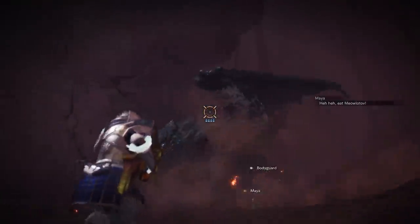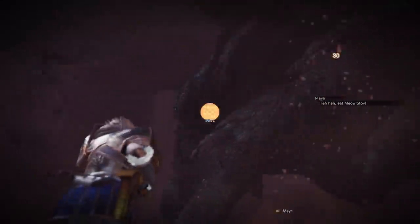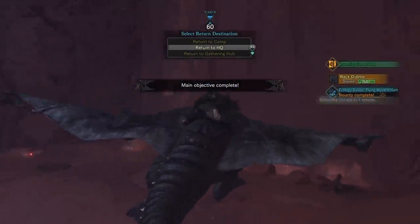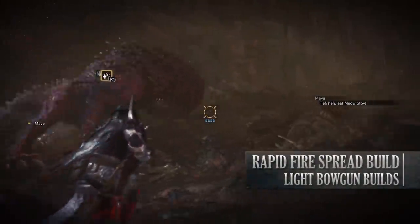Unfortunately a lot of this gear is reliant on Kulve Taroth stuff; however, a similar build can be recreated if you swap out the Kirin Long Arms Gamma and the Emperor's Core Beta, so long as you replace it with something that has similar decoration slots. Anyway, let's move on to the next build which is the Rapid Fire Spread Shot build.